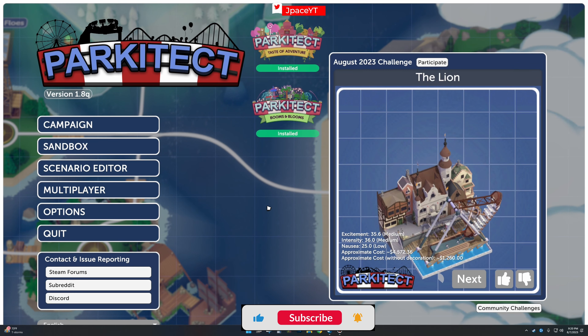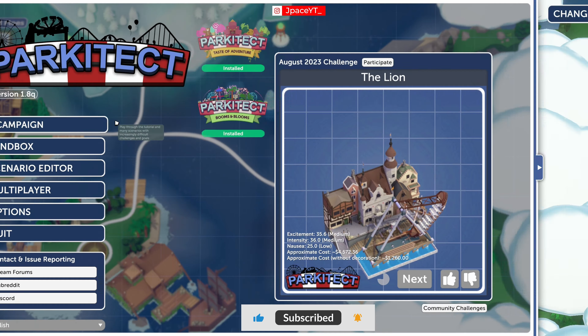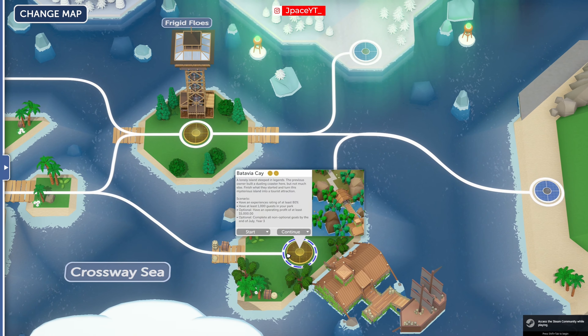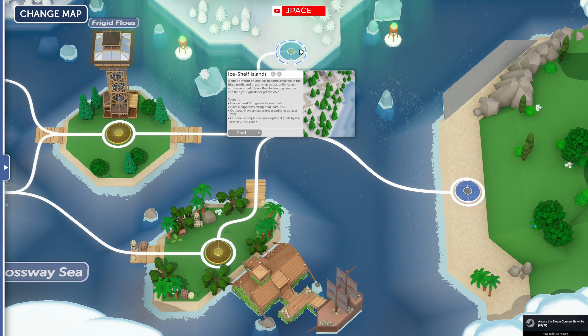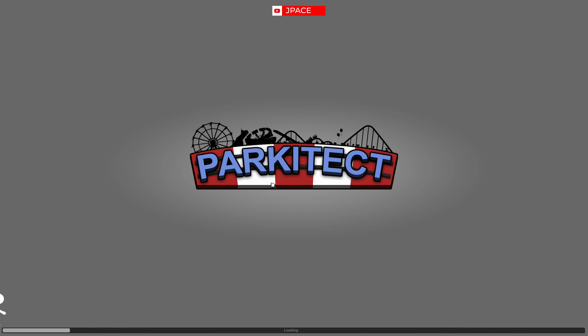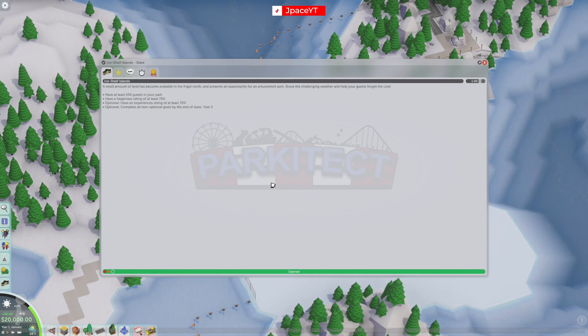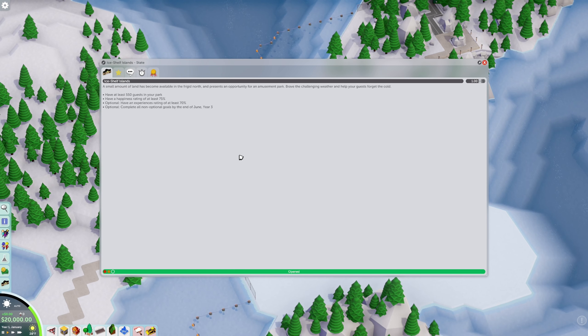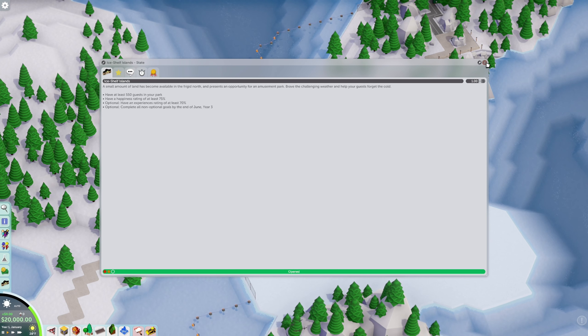What is going on guys, it is J Pace and we are back with some Parkitect campaign. Let's see where we left off — we did Ice Shelf, I guess we would have to. Let's go start it up and see what it's all about. Goals: have at least 550 in the park, happiness of 75, experience of 70, and complete all non-optional goals by June. That should be pretty easy.